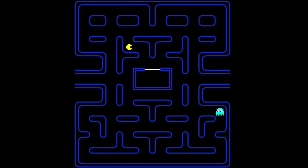Inky is the hardest to calculate because it depends not only on where Pac-Man is but also where Blinky is. First, a tile is found two squares in front of Pac-Man. Then we find where Blinky is and draw a line from Blinky to that tile, then double the vector — flip it — and that endpoint becomes Inky's target. If Pac-Man is facing up, Inky's target shifts two up and two to the left, similar to Pinky's bug.